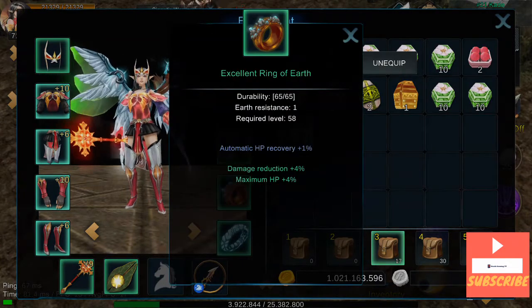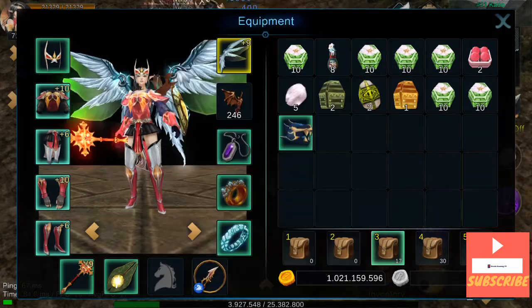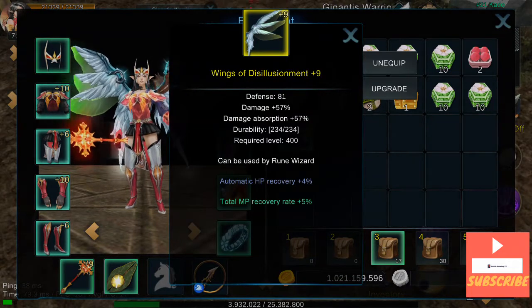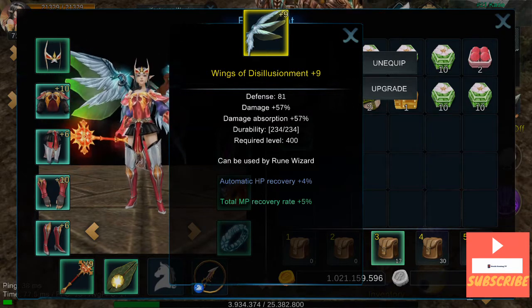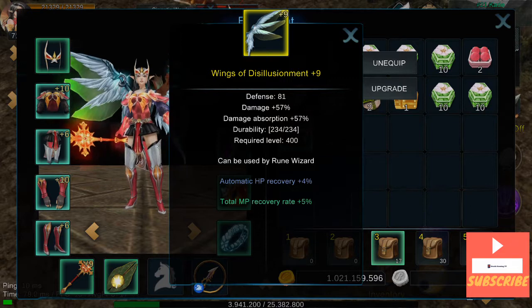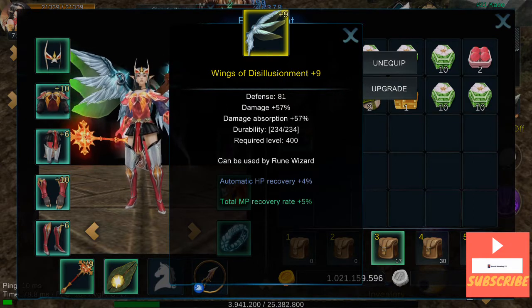And Excellent Damage — I got that extra damage. The ring: nothing fancy, HP 1%, DD and HP buff. And here again DD and HP buff. The Wings of Displacement, plus 9, with HP and MP recovery. I got these wings with MP because they weren't that expensive and I needed the third wing for the damage absorption and damage bonuses.